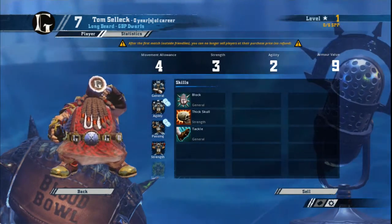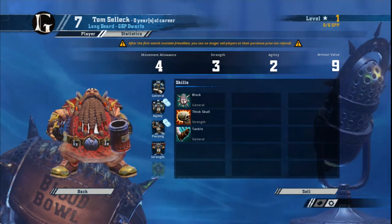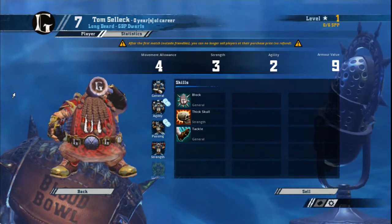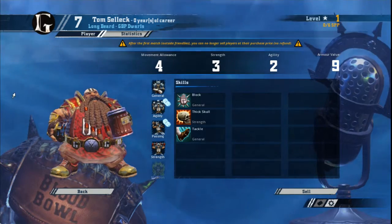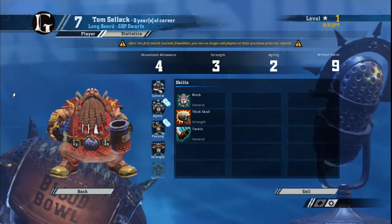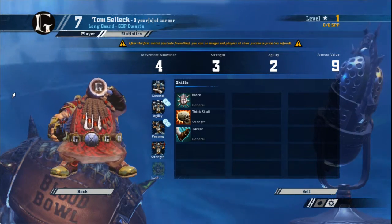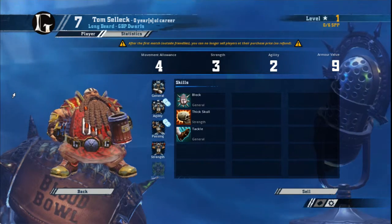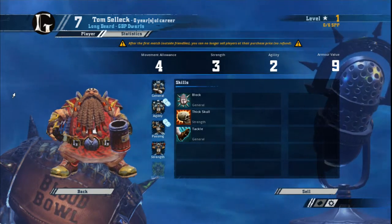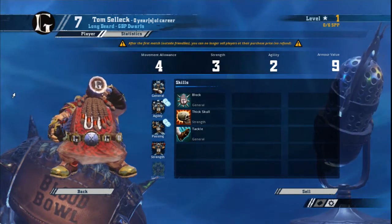First up we have the Longbeard, which is essentially the lineman for the Dwarfs. Other line positionals aren't that great, and they're not usually necessary to your team succeeding — they're fodder for your opponent to beat up, smash, chew up, and spit out. Dwarf linemen, on the other hand, are a totally different kettle of fish. They have a high price — they'll set you back 70,000 gold — which makes them one of the most expensive linemen in the game. But that high cost is worth it.